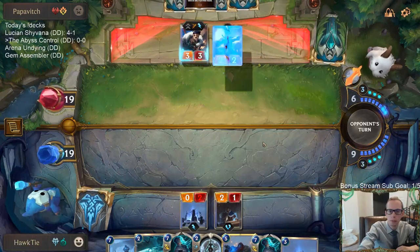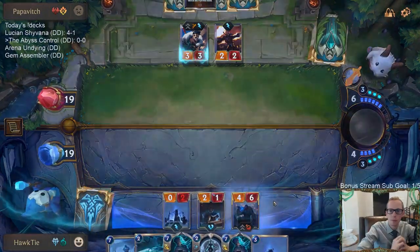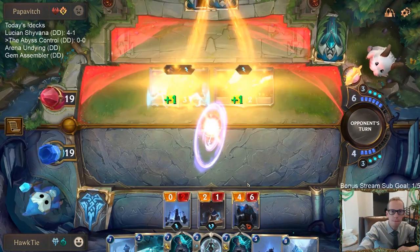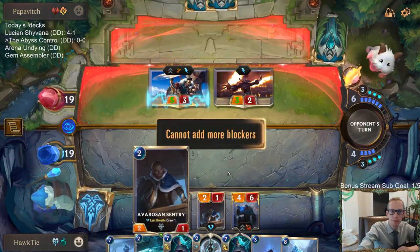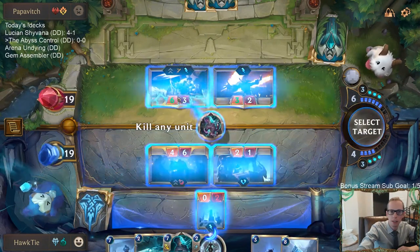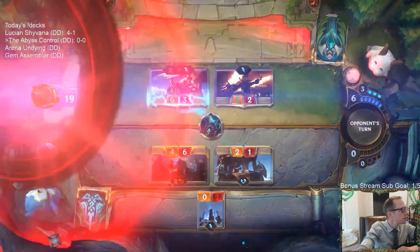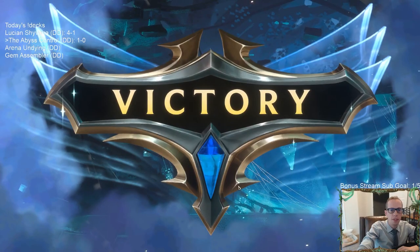They just had another Draven. Pass, pass, pass is good. They're passing too. I still have enough mana for Vengeance. I'll just Vengeance. I guess I shouldn't be blocking with the Frozen Sentry but whatever, I'll draw my card. GGs. So I didn't get to do any cool Abyss stuff yet.